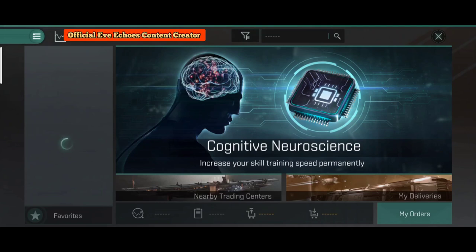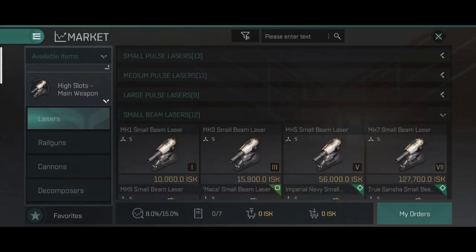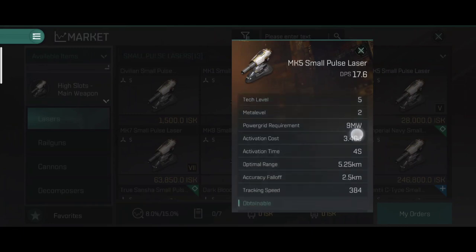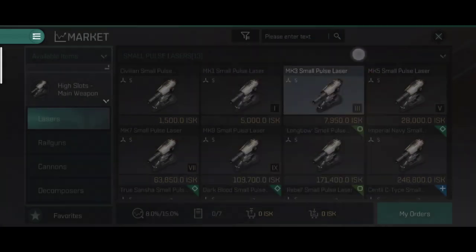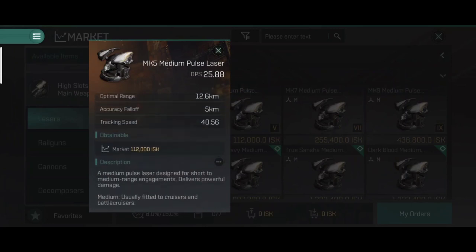One of the main differences between frigates, destroyers, and cruisers is that in cruisers you equip medium weapons, whereas in frigates and destroyers you equip small weapons. If you go to lasers for example, you'll see small pulse lasers, medium pulse lasers, and large pulse lasers. A MK5 small pulse laser does 17.6 DPS and is designed for short to medium range, fitted to frigates and destroyers. When you go to a MK5 medium pulse laser, there's almost a 50% increase in DPS, and it's fitted to cruisers and battlecruisers.